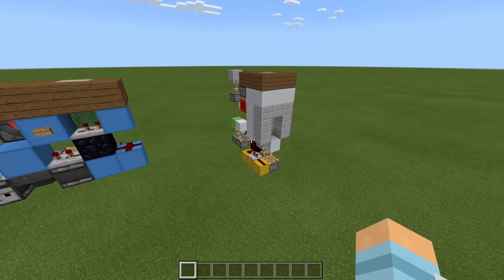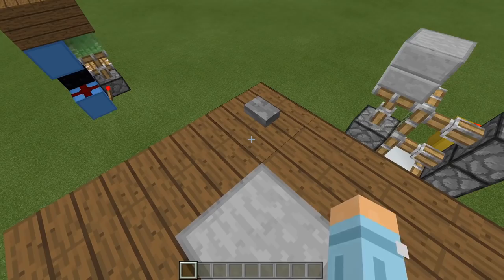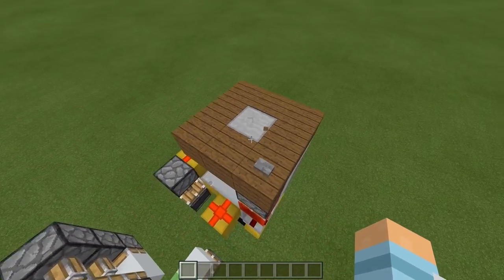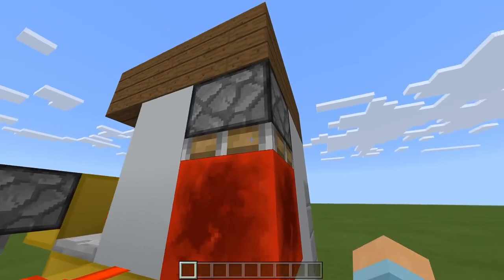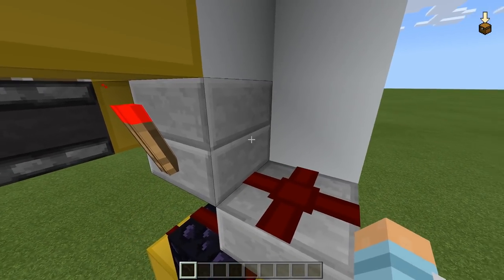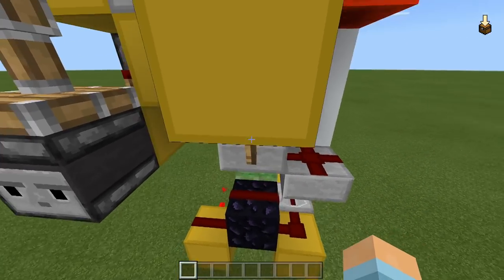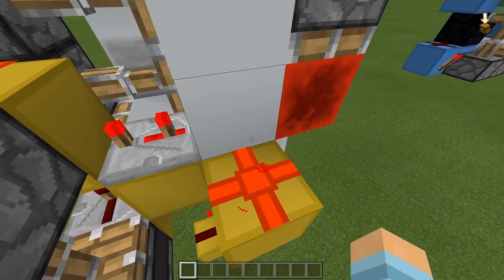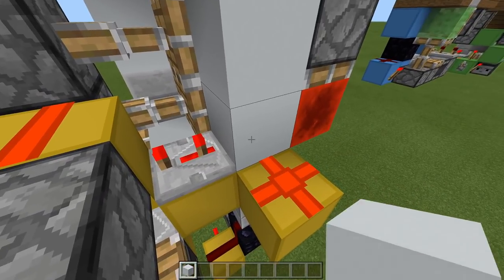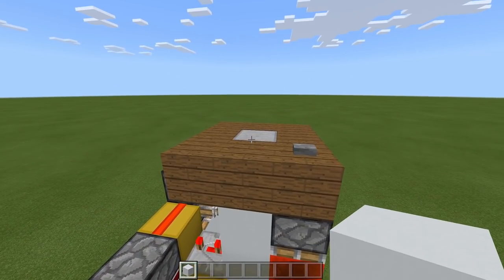And now to explain the last build — thankfully this one is actually very simple. When we stand here and press the button, firstly this trapdoor opens and we fall down. When I press that button, that block powers, which extends this piston, moving this redstone block down to here, which powers this dust. As this dust powers, this block gets powered, which unpowers this torch, which unpowers this block, unpowering this dust, which unpowers this block. There is a piston there which retracts as that block unpowers, moving our flooring down one. Then after three-tick delay, this repeater turns off, unpowering this block and this dust, which retracts these two pistons. Now we're in freefall.